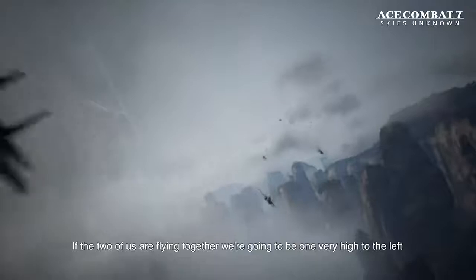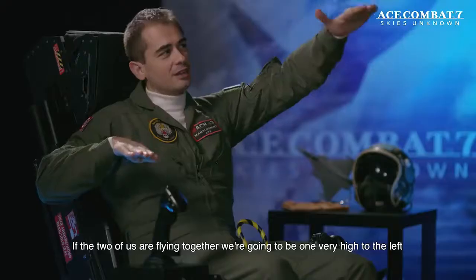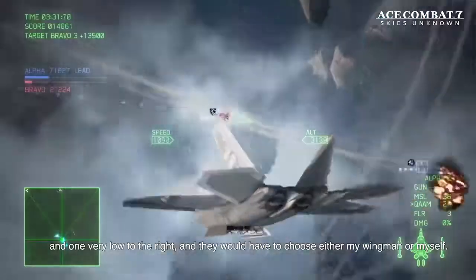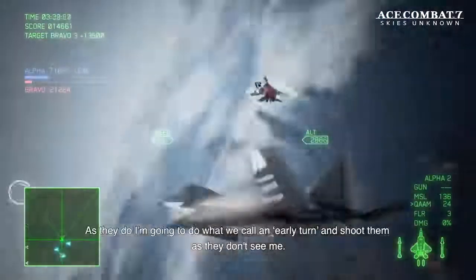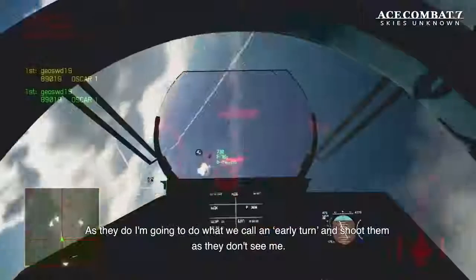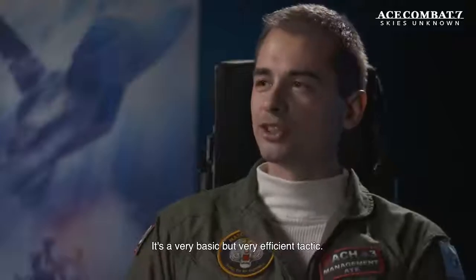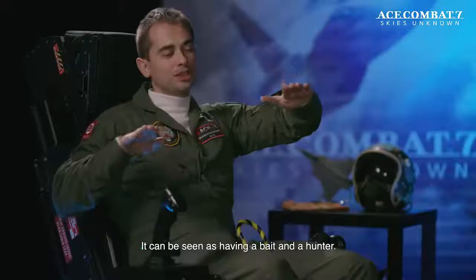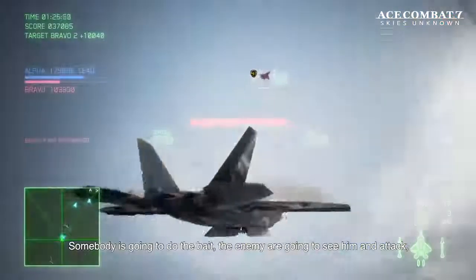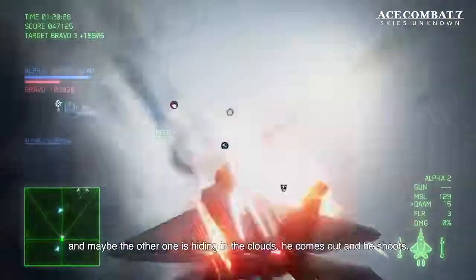The enemy aircraft can only focus on one of us at a time. If the two other guys fly together, we'll be one very high to the left, the other one very low to the right, and they will have to choose — either my wingman or myself. As they do so, I do what we call an early turn and shoot them. It's a basic but very efficient tactic — you can see it as having a bait and a hunter. The enemies see the bait and attack, and maybe the hunter is hiding in the clouds and comes out to shoot.